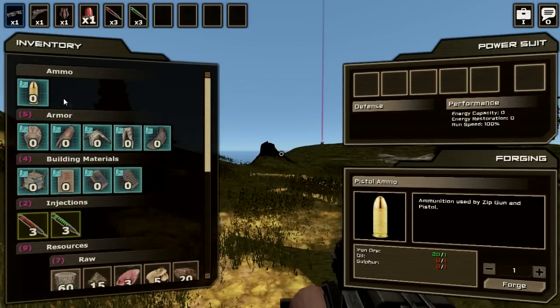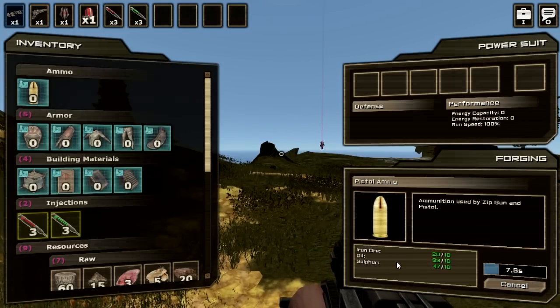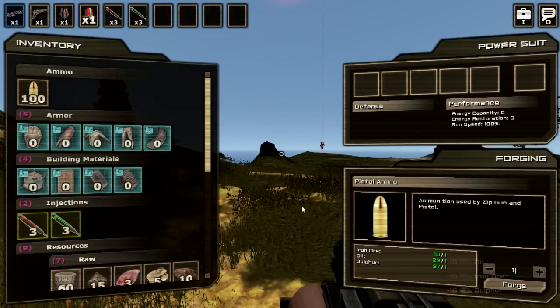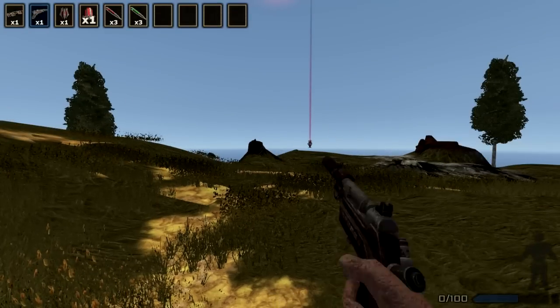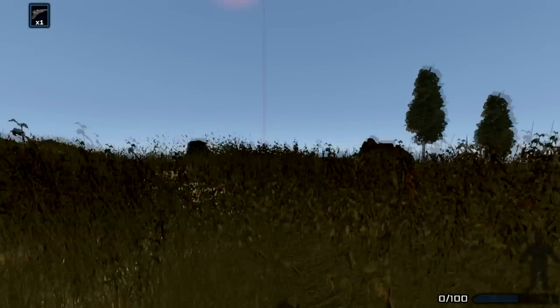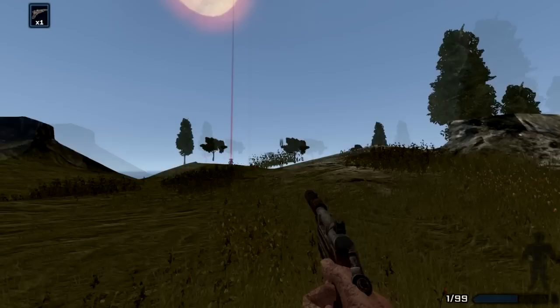I've got enough for ammo. I'll just put in ten, because I need ten of the iron ore for another recipe. When you're doing your numbers here, you can either press the plus or the minus, or you can just type in the number you want for the bigger ones to save your time. Now we've got a hundred bullets. When I arm that gun you'll see right down the bottom it's got zero and a hundred. Now I'll just put one in the chamber.